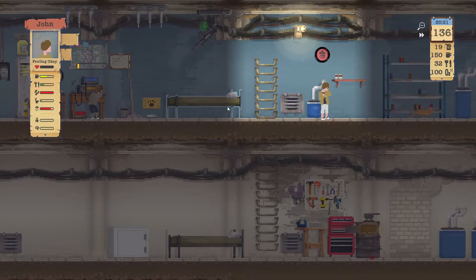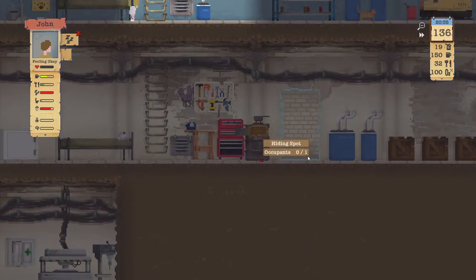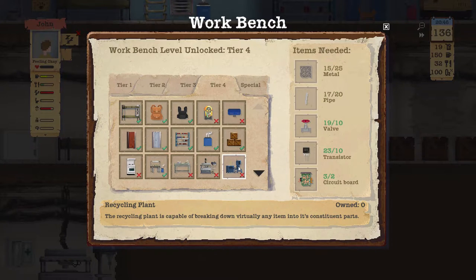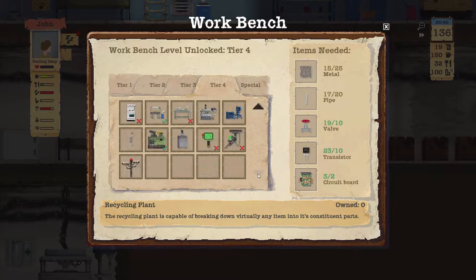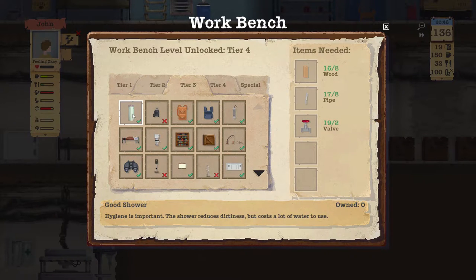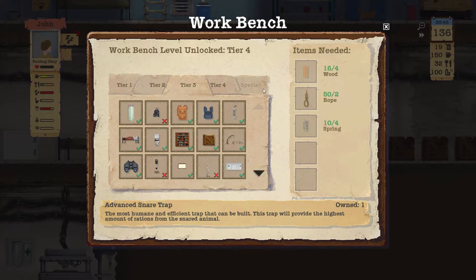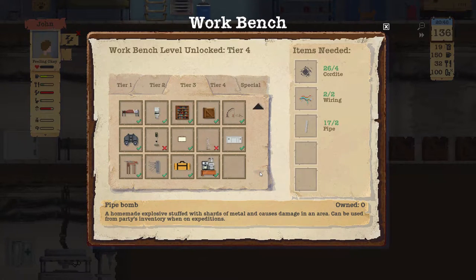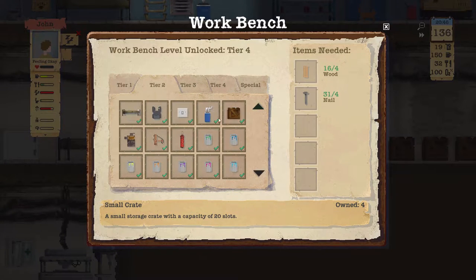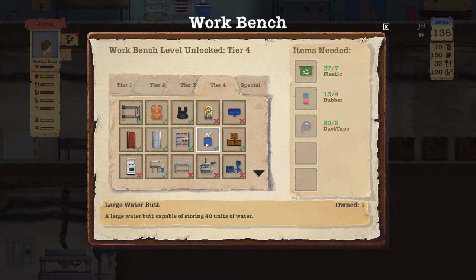Let's get John to sleep while they're on their way back. I'd like to take a look at other items we wanted to craft. We still need some metal, still need some pipes. I really want that recycling plant. We should get good showers - the toilet was something we wanted but not really worth it. Can we get some bigger water butts? It's so large, we need a lot of plastic and rubber, plus additional duct tape.